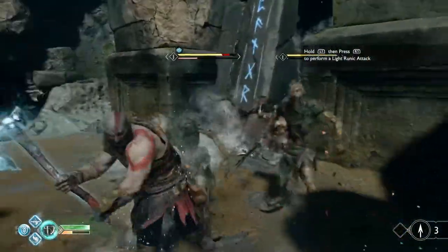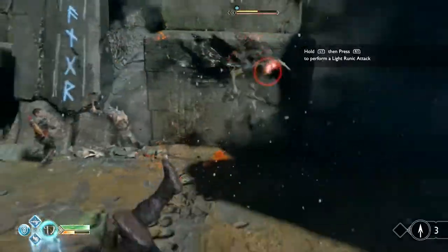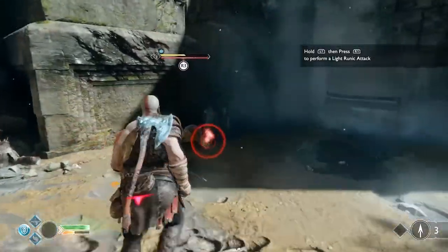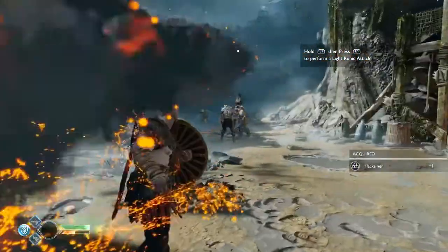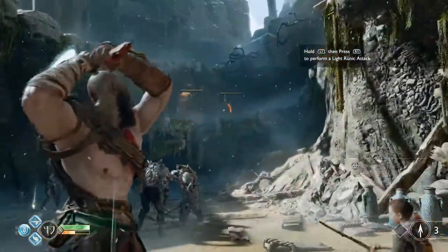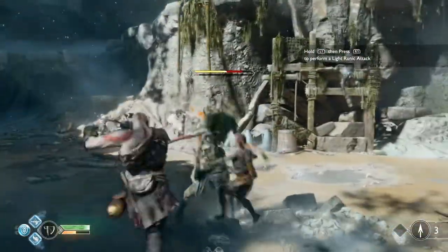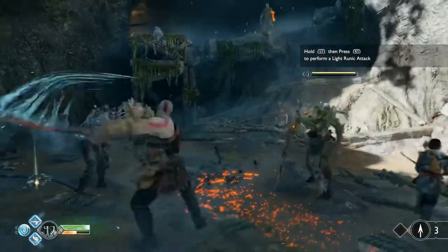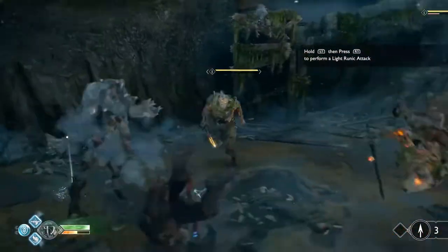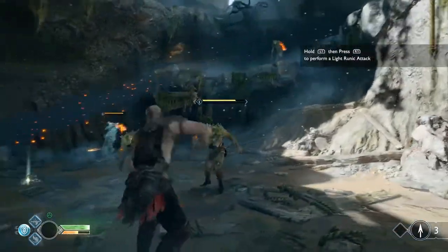Hold L1 then press R1 to perform a light runic attack — that is a type of magic you can get and imbue your attacks with. Clicking R3 triggers the takedown move — running in bare-knuckle brawling is so fun. The axe can even hit guys on the way back when recalled, so it's smart to throw it at someone in line of sight with another enemy and call it back. The combat in this game is much more strategic.